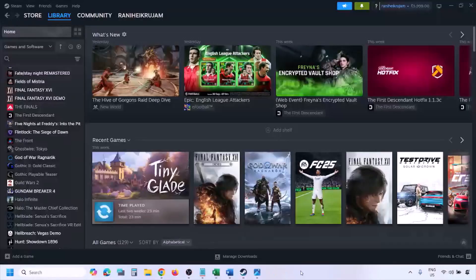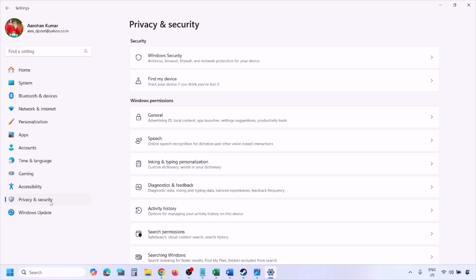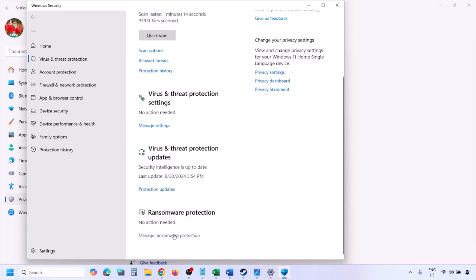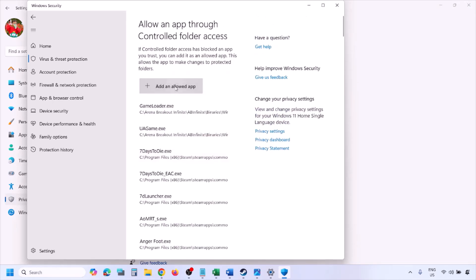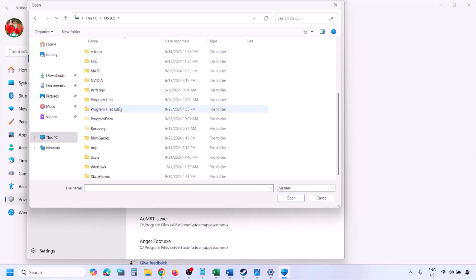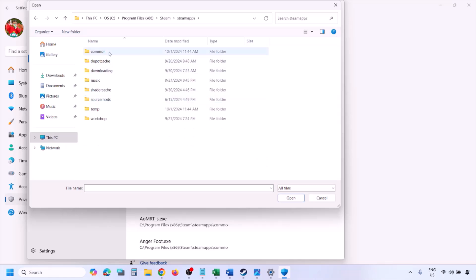For Windows Security, allow the game exe file through Controlled Folder Access. Open Windows Settings, go to Privacy and Security (or Update and Security on Windows 10), then click Windows Security and go to Virus and Threat Protection. Scroll down to Manage Ransomware Protection, click Allow an App Through Controlled Folder Access, click Yes, then Add an Allowed App, and Browse All Apps. Navigate to the game installation folder — open your drive, then Program Files, the Steam folder, SteamApps, Common, and the game folder — select the game exe file and click Open.